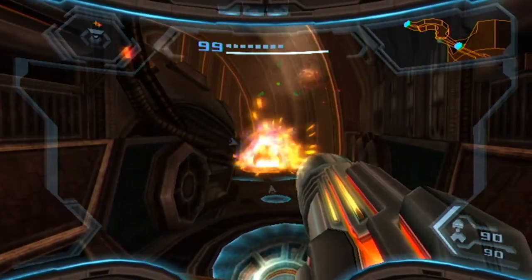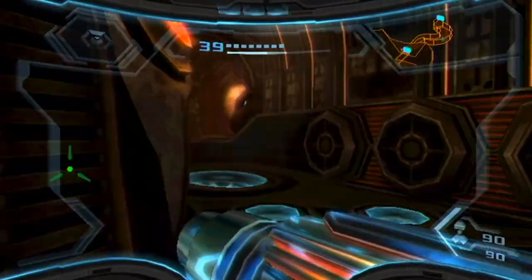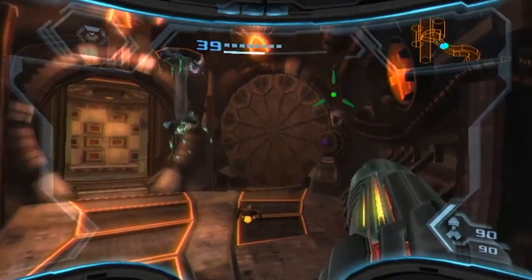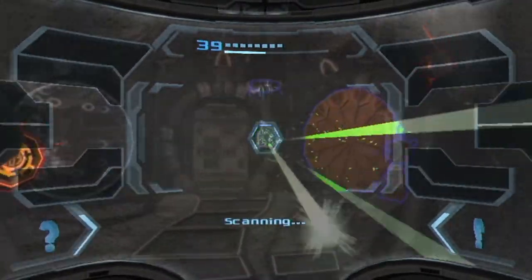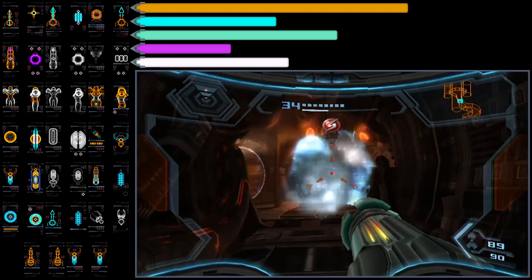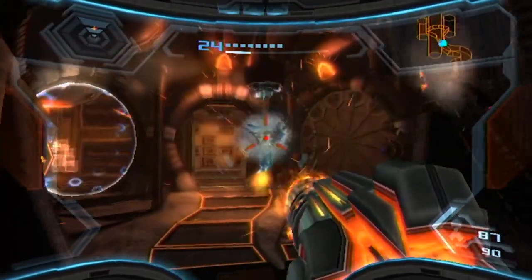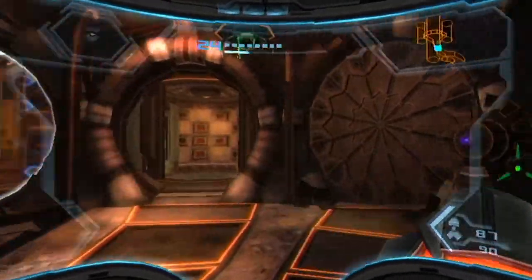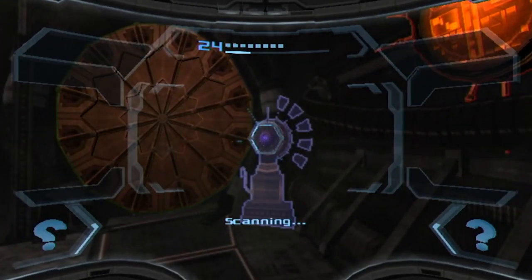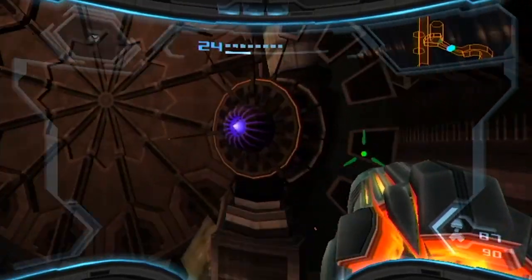This is a bit of a sneaky section. Both enemies went hyper, which doesn't seem fair — at least they die instantly in hyper mode, because when you're in hyper mode you're actually more vulnerable to hyper attacks. There's cool stuff shooting at us and cool stuff on the walls. This is a Despair-class turret — a heavily armoured defence system susceptible to explosive attacks, though it takes a lot of them. A couple of freeze-and-blast combos will take it down. There's a lift door sealed shut — you need to use the nearby terminal to open it, but the terminal is currently without power and needs to be energised.